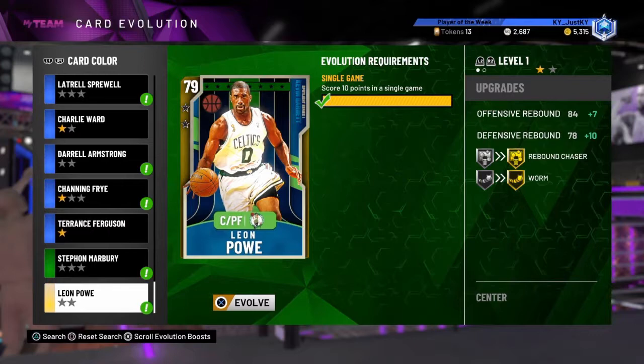We're doing the first one, which is a gold Leon Powe. You have to score 10 points in a single game, and after upgrading he's gonna get a plus 7 on his rebounding, plus 10 on defensive rebounding, gold Rebound Chaser, and gold Worm. This is the first card that starts at a gold as far as evolutions go, so not much improvement - he's going up to emerald, like two points. We're gonna upgrade him real quick and then take him into a Triple Threat. He's also a center, so not much to say about him.